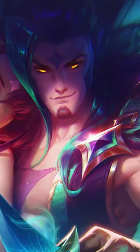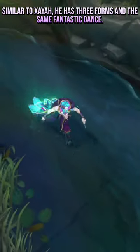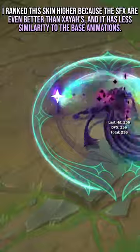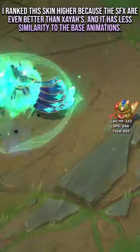Number 2: Star Guardian Rakan. Similar to Xayah, it has 3 forms and the same fantastic dance. I rank this skin higher because the SFX are even better than Xayah's, and it has less similarity to the base animations.